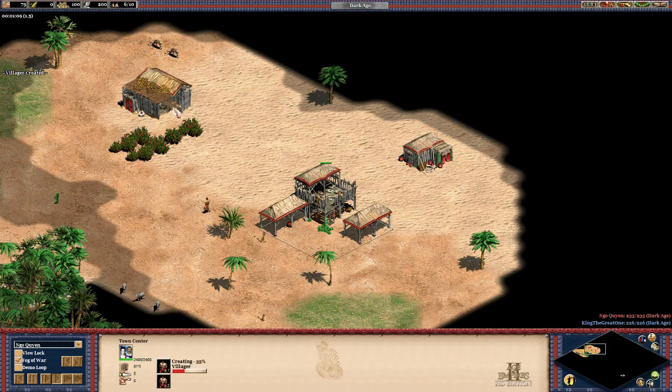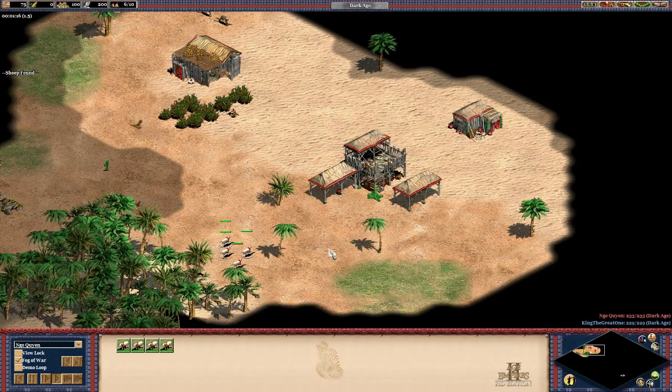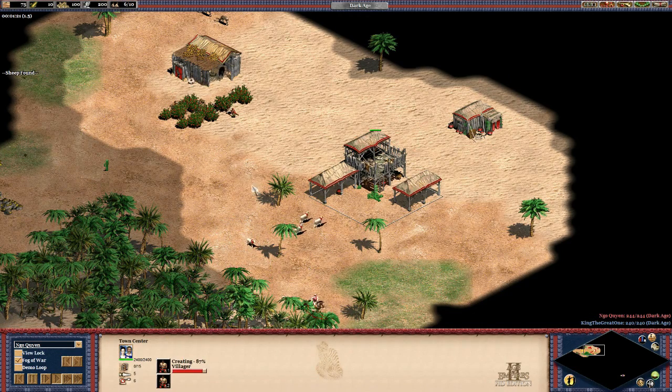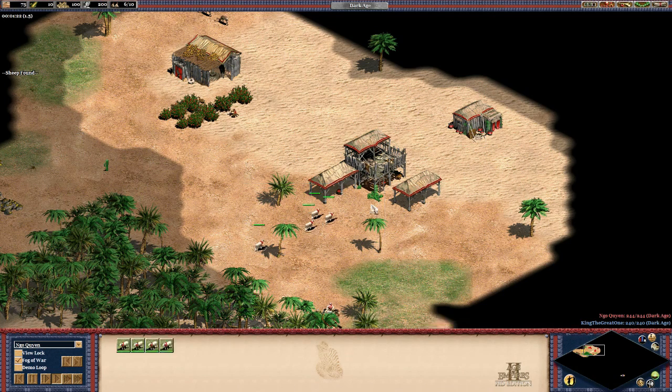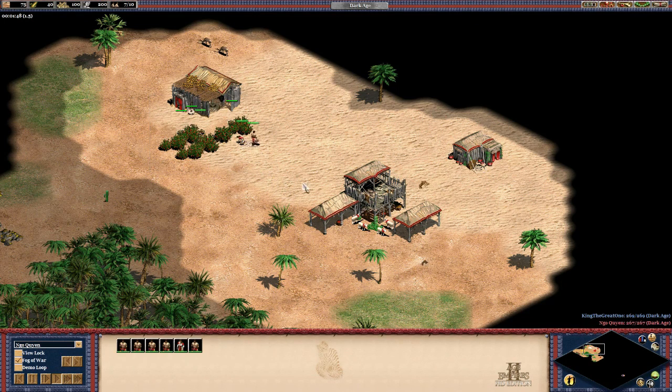And that mill is going to delay the lumber camp, so that is not good. Finally he gets the sheep - he scouts them and sends them to the town center. I'm expecting the next villager to go to sheep. Yes, it's going to sheep. Wait, where's the gather point? I don't see a gather point, so he's going to send them right away to forage. We already have five on forage, so that's going to be the sixth villager on forage. There's no micro on the villagers - you can see they're going to random forage bushes.